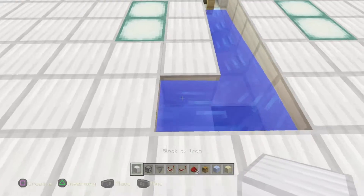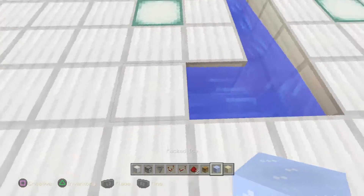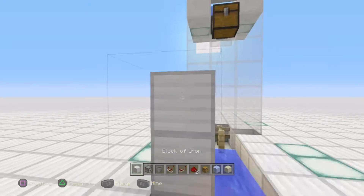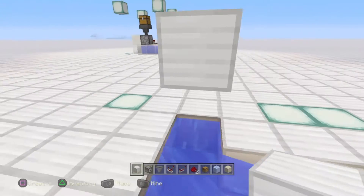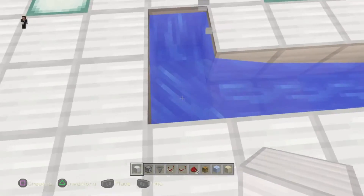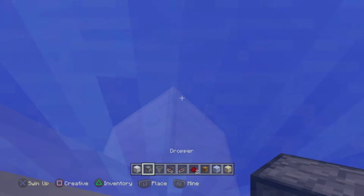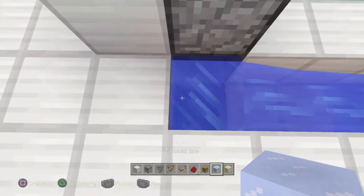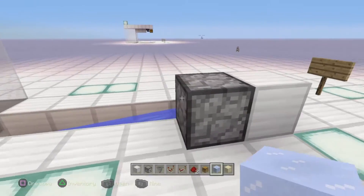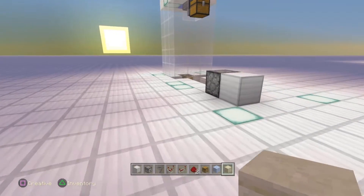Step one: find your water source block — the block you'd like your items to be dropped into — and place your dropper facing directly downwards into that. I don't like dropping items in an open position unless encased in glass, because items can despawn. What I do is sacrifice the block here, place a block, drop down, and place my downwards-facing dropper from under the water. Alternatively, get rid of the water source block temporarily if playing in survival. That's the end of phase one.